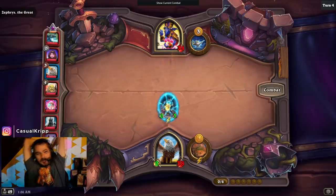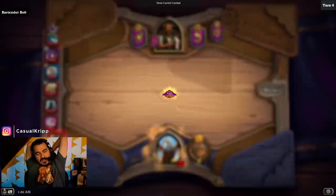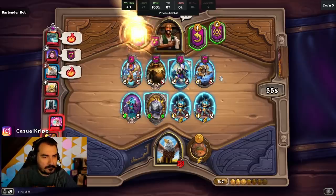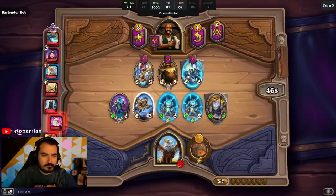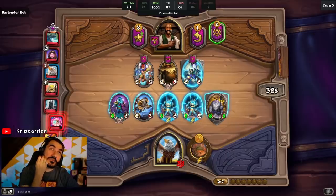I did the plus two attack on turn one so I could avoid having to hyper level and then get the four to five for free. The one turn quest giving plus two is the play — because this hero clearly does not need to be stronger. This hero is just fine, if not broken.